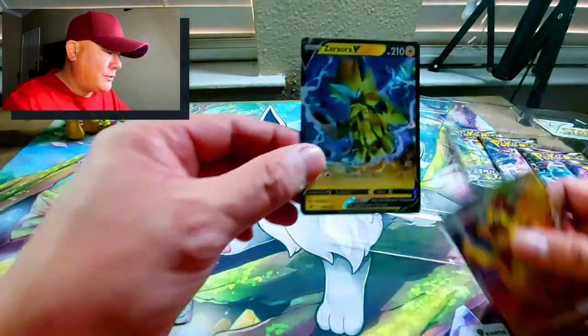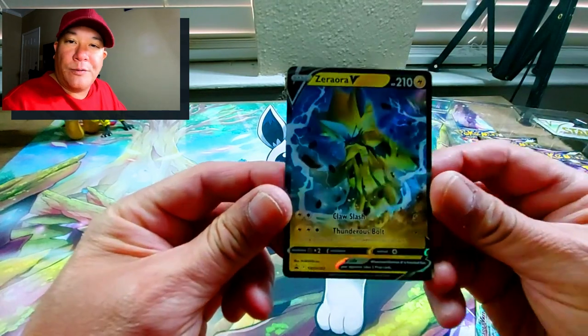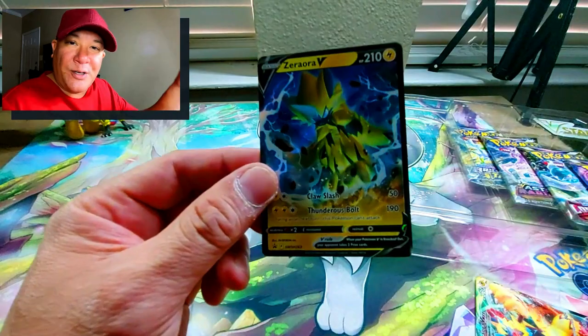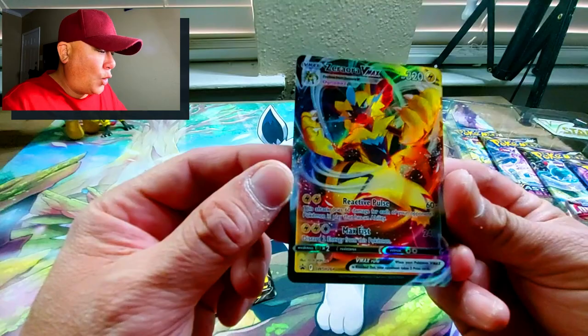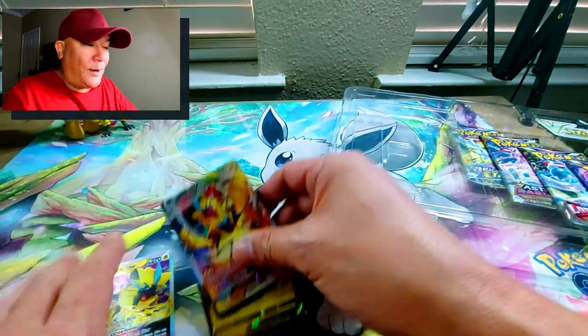Here's the regular V — that looks cool, kind of looks like Goku from Dragon Ball Z with the way he's posing and all the energy flowing around him. And then of course the V-Max — that is dope! Oh man, I love these cards.